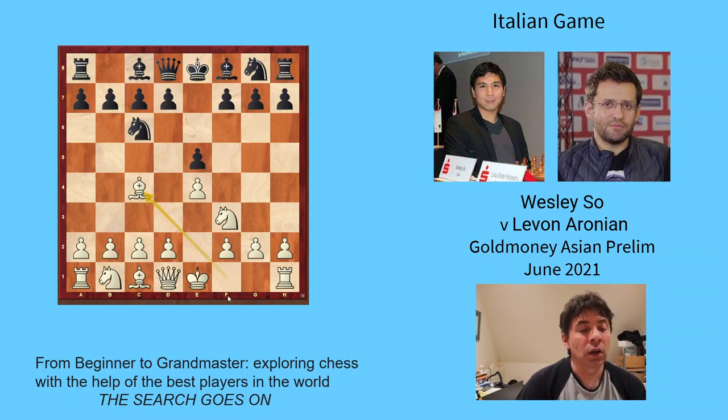White then develops the king's bishop, puts it on a really good square, attacking the weak point f7, or the king's bishop's pawn. This pawn is a weak point because it's only defended by the king, and if you can land a knight on it, you fork the queen and the rook. So this pawn is a good target, and the bishop's coming out to a really good square where it can attack this pawn. White is also preparing to castle.